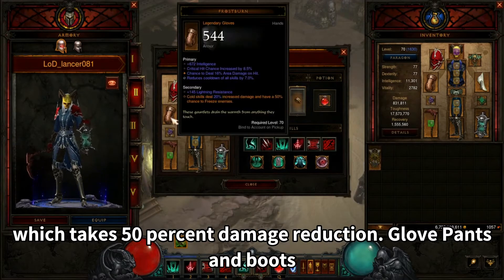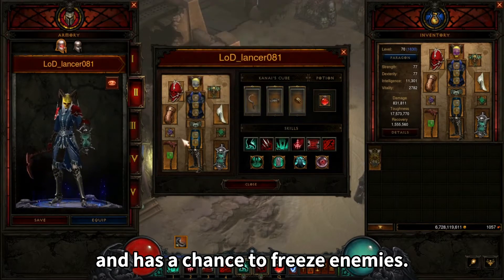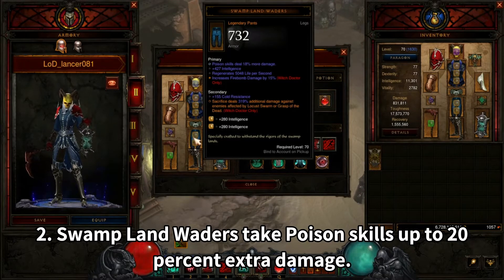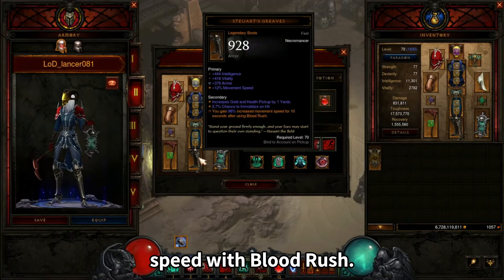Gloves, Pants, and Boots. Trag'Oul's Corroded Fang deals increased Cold skill damage and has a chance to freeze enemies. Swampland Waders give Poison skills up to 20% extra damage — these pants were borrowed from Witch Doctor. Steuart's Greaves gain increased movement speed with Blood Rush.